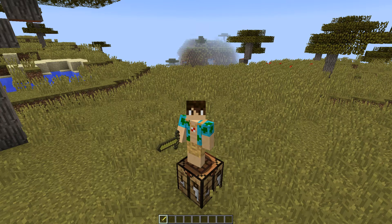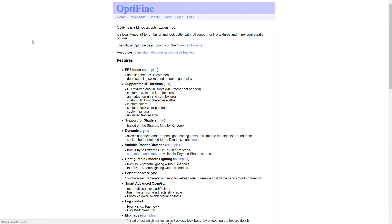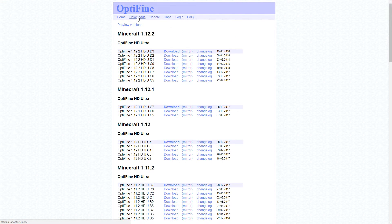So here's how to install Optifine. It's actually really, really easy to do. All you got to do is open your web browser — it can be Chrome, Firefox, whatever you prefer — and then just search for Optifine in Google or go to Optifine.net. I'm going to select this one right here. This is Optifine.net and we want to go to Optifine.net/downloads. So it's this downloads tab here.